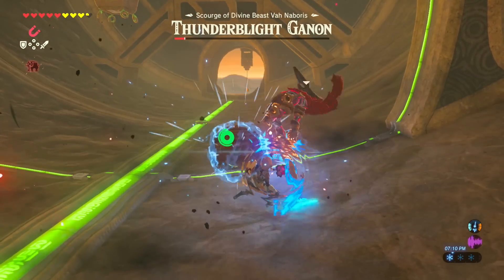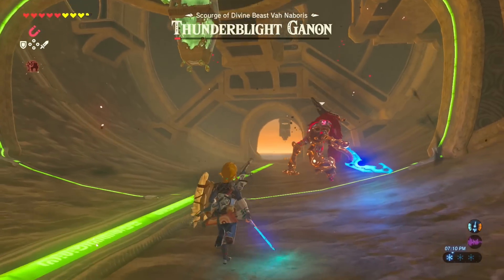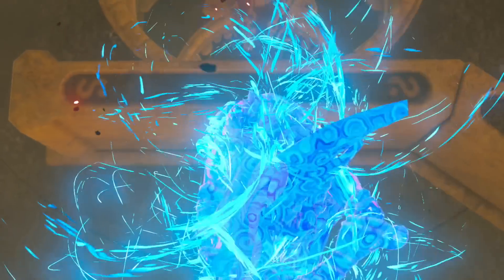If he happens to try and beam you down, make sure you can either run perpendicular from his beam and/or hide behind some solid obstacles. If you are an advanced player, you can also use a perfect guard to deflect his beam with a guardian shield. Rinse and repeat to defeat him.